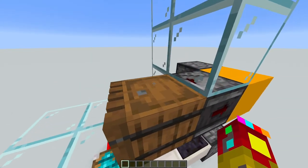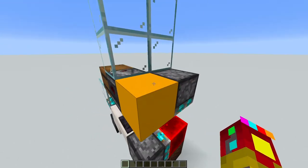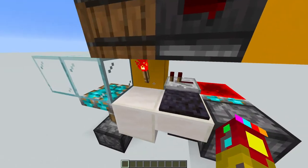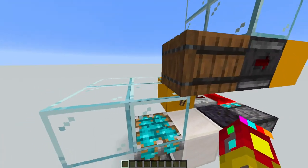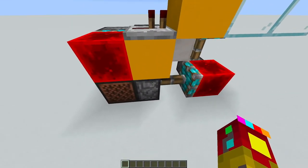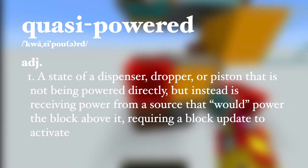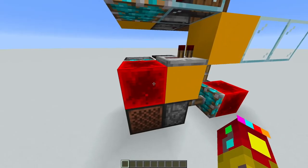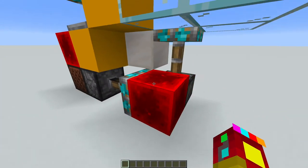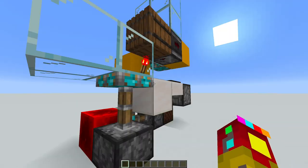The way we accomplish this is by detecting when this barrel has been opened by using this observer. This observer powers this piston here, which does two things: one, it deactivates this redstone torch, which allows that trapdoor to flip down; and the other is that it deactivates this piston here, which in its current state is being quasi-powered by this redstone block here. So once that happens, this redstone block shifts over here, which causes this piston to retract as well, allowing the player to enter the space.